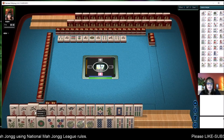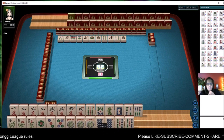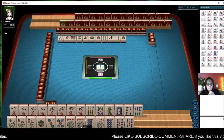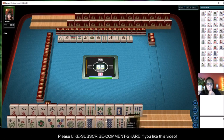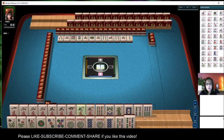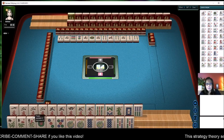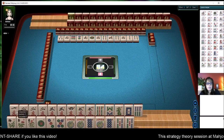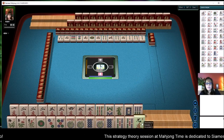Now we have a pung in there — pung, pair, two, three. Two bamboos, and we got a five. I think we should try for one through five consecutive run: pair, pung, kong, pung, pair. So all we really need there is a four crack and a three crack.